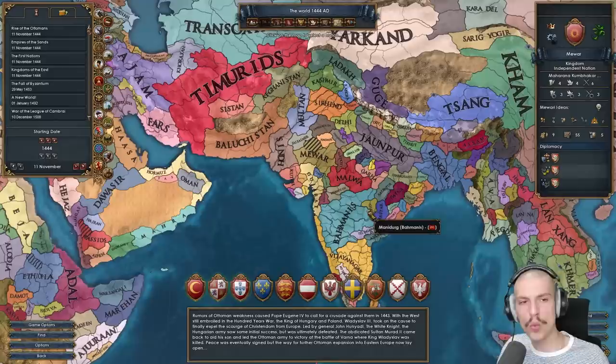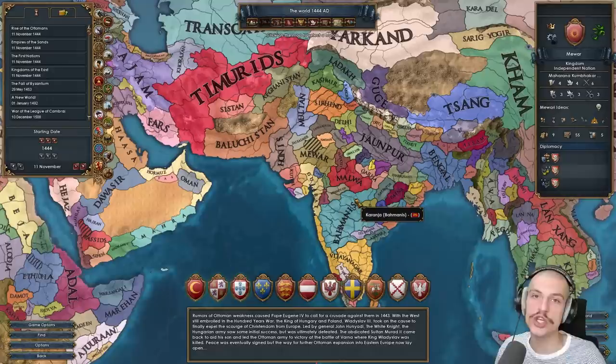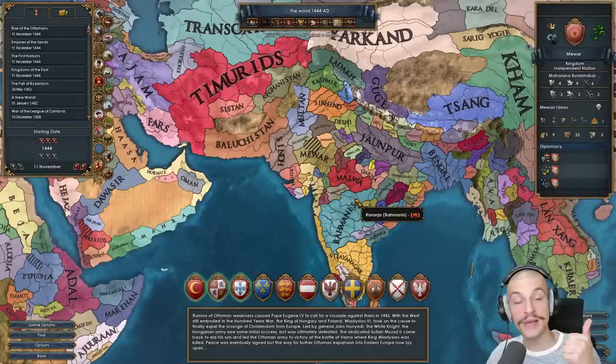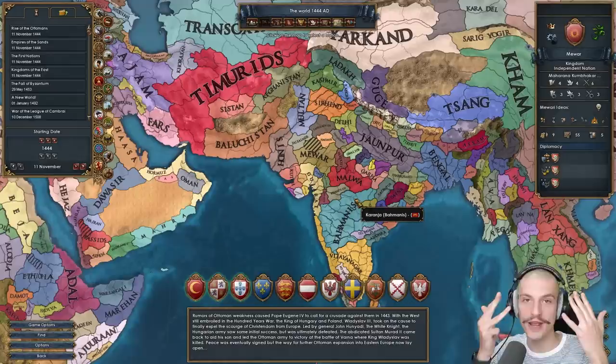I've played Mewar lots of times and always had fun. Today's goal is the achievement 'Mewar Always Changes' — as suggested by a commenter. Our goal as Mewar is to form the most nations possible. We'll start as Mewar, form Rajputana, become Sikh, culture shift to Punjabi and form Punjab, shift to Nepali and form Nepal, shift to Jharkhandi and form Nagpur, form Orissa, shift to Marathi and form Marathas, become Muslim, form Dakhan, then Delhi, then Hindustan.